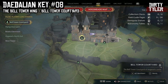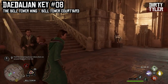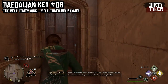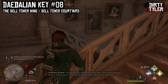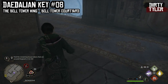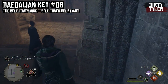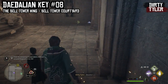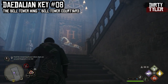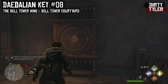Again staying in the Bell Tower Wing and going from the Bell Tower Courtyard Floo Flame. You will again go up the stairs and through the single doorway, but this time hang a quick left and run down the stairs, making your way down into the dungeon. When you come up to the dragon statue you will see the Daedalian Key hovering about. Retrace your steps around the horse ornament and back up the steps and you will see the cabinet just there.